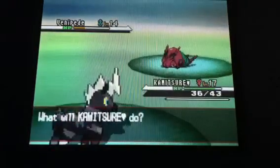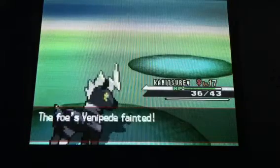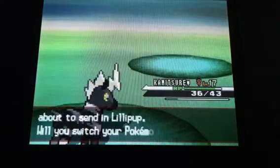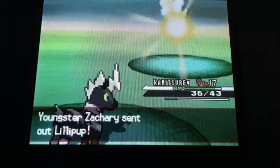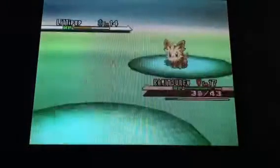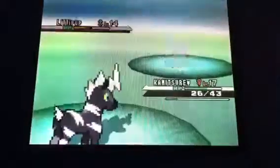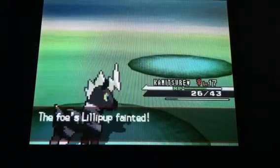We're gonna two-hit kill Venipede, and it's gonna poison us — I guarantee you. Oh, that was a critical hit? How is that a crit? That did nothing to me. So that Venipede's gone. And here comes the Lilipup. Can we get a crit on this Lilipup? Still a two-hit KO I guess. So after this gym, you're gonna hate Normal-types — you're just gonna absolutely hate them. This city's gym is annoying, and we got a critical hit. Awesome!